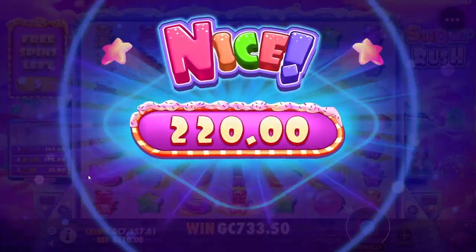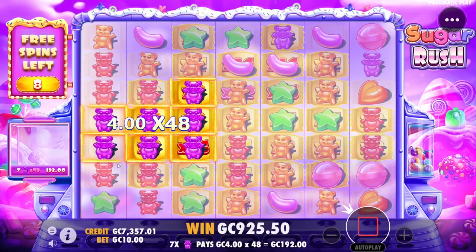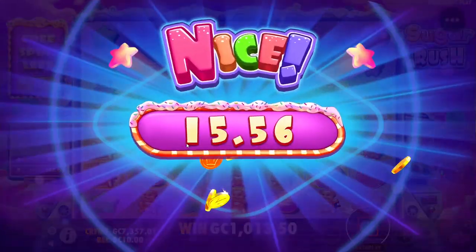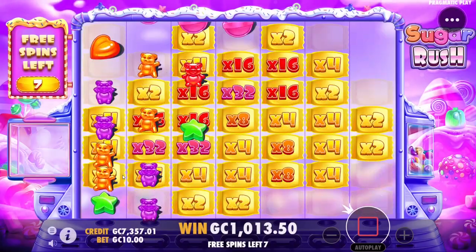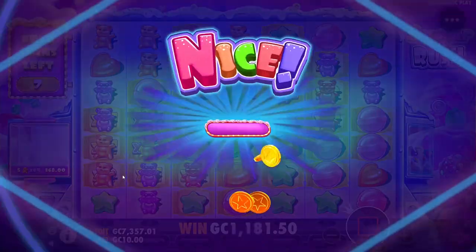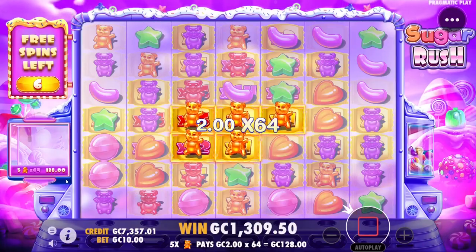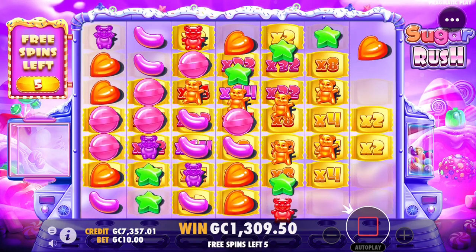There we go — only 100, 200 but we're at 733.5, almost at profit. Purples and reds are going to hit — maybe stars, no stars. Past profit with seven spins left after this one. Really what we're looking for is one big grouping right on that nice juicy multiplier in the middle — 64, 64.